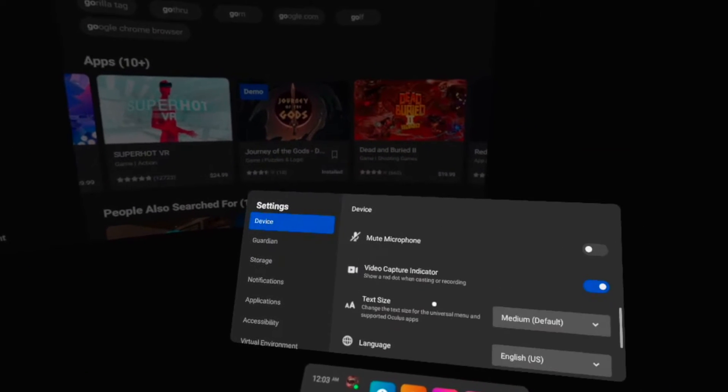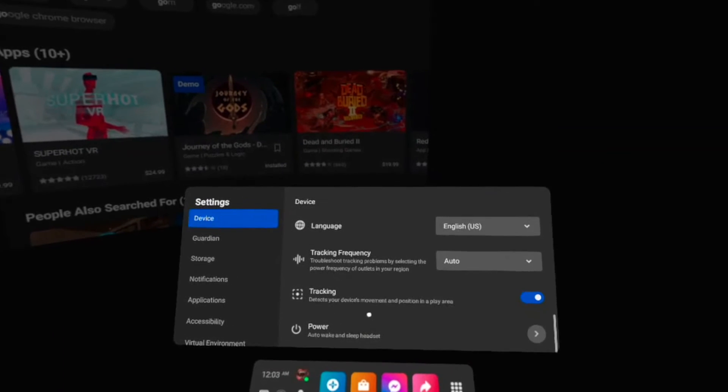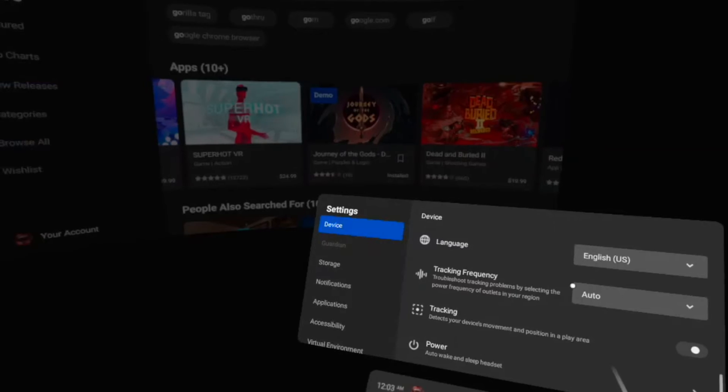Go to Settings, then go under Device, then scroll until you see Tracking, and then just turn it off and you're all set.